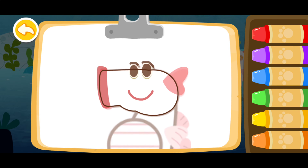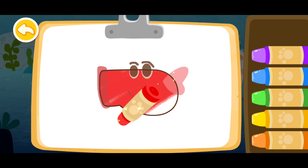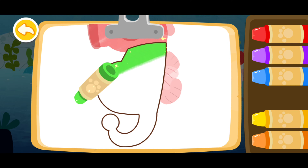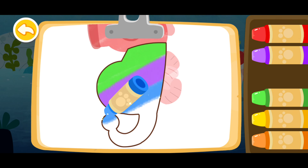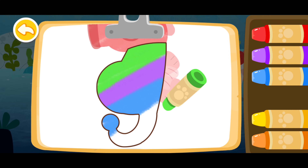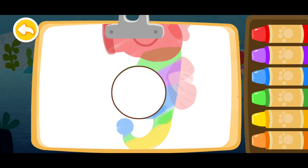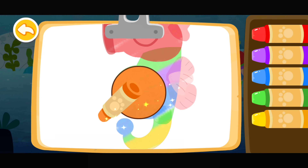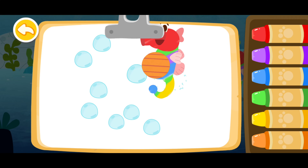Then color a seahorse. Red! Green! Purple! Blue! Green! Yellow! Orange! Blue! Blue! Blue!